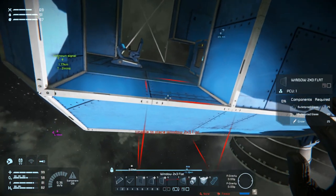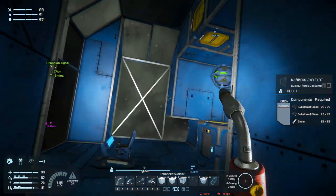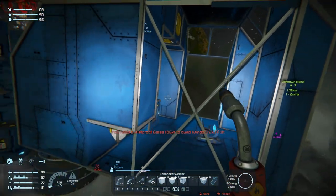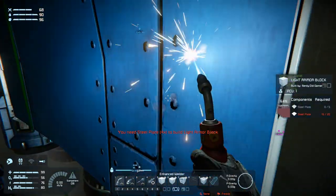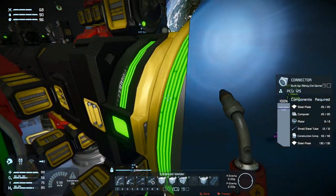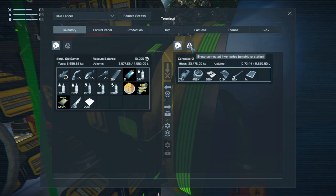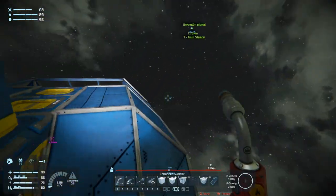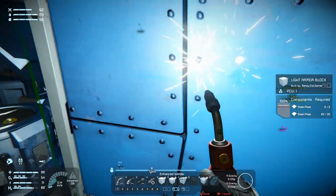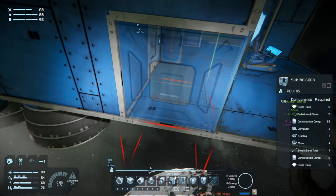Like that, like that, build that one. Can't build all of this one just yet, but we will be able to. Need some steel plates as well. We don't see any enemy signals, so that's nice. Get some more bulletproof glass, mix these guys up, and then we need the door.